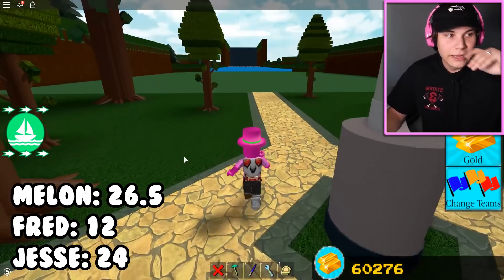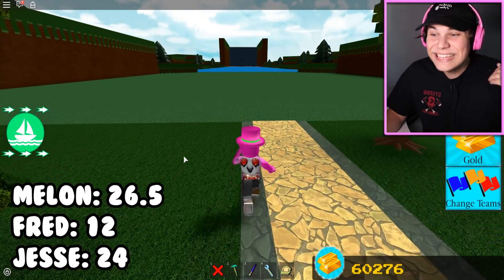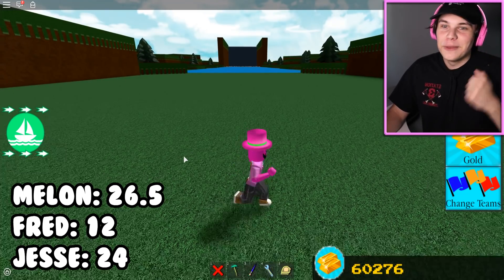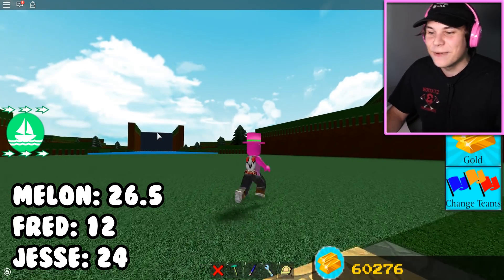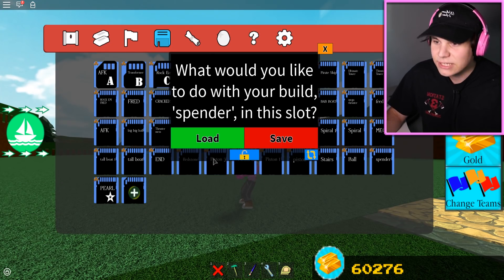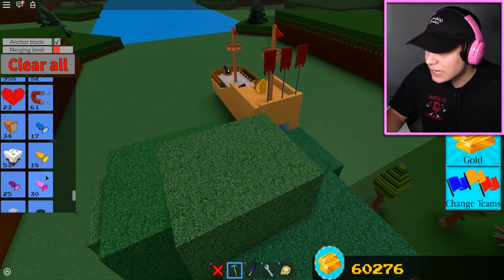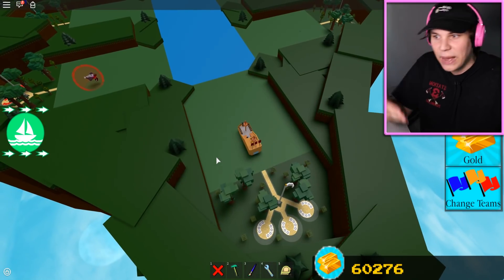Currently I have 24 points, Melon has 26 and a half, and Fred only has 12. The noob is actually in the lead right now. Next round — we are not allowed to use any specialty blocks. This is the round that's supposed to be the worst for the spender. Every stage you pass, you get one point.